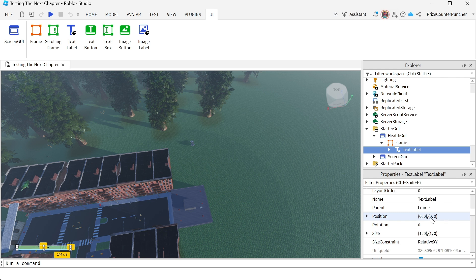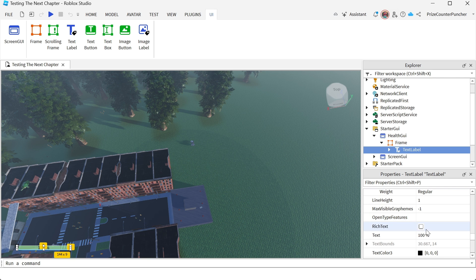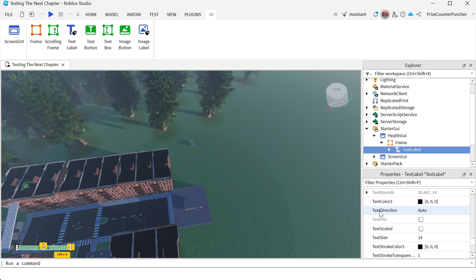For the position it should be all zeros, which is the default. For the size you need to change it to 1, 0, 1, 0 — that's going to fill the entire Frame with your TextLabel. You can go down to the Text property and enter whatever you like; I put 100% in there, but it doesn't matter because the script is going to change that as well. We're done with the ScreenGui, Frame, and TextLabel setup.